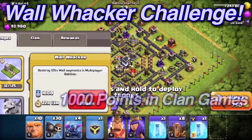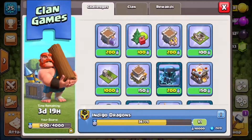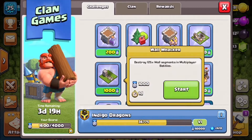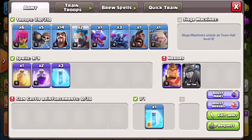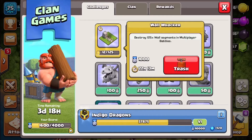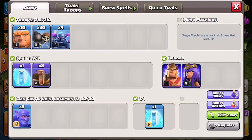Wall Whacker challenge - a thousand points in clan games! Welcome, fellow clash addicts. I found a challenge in the clan games for a thousand points. It's called Wall Whacker - we have to destroy 125 blocks of walls in one day. We're not going to take one day though; we're going to do it as quickly as we can and assemble an army. I just used up an army and that got rid of 12 walls.